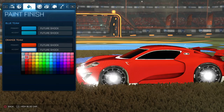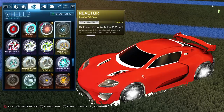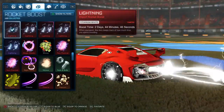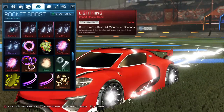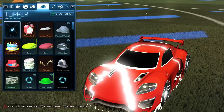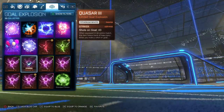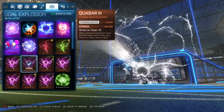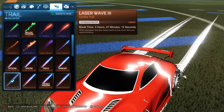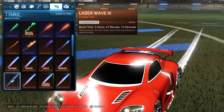The Reactor wheels are a bit expensive — around five to six keys on PS4. For the boost, I have the Titanium White Lightning boost, which goes really well with the lightning effect of the decal. I have no toppers or antennas. I also got a Striker White Explosion from the Rocket Pass, which works well. For the trail, I have a Titanium White version of the Laser Wave trail from the previous Rocket Pass.